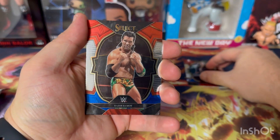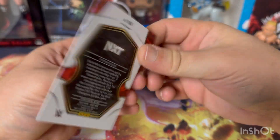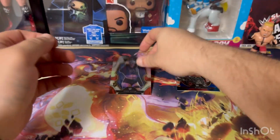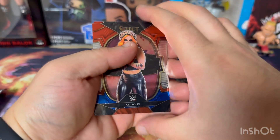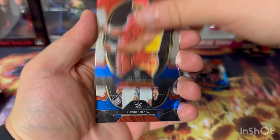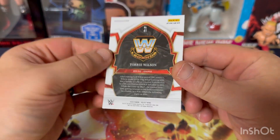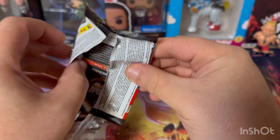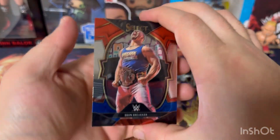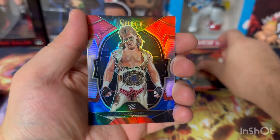We got Cora Jade, Razor Ramon, Mia Yim, and starting out with a prism of Tatum Paxley. Then a GG Dome Hulk Hogan — the Hulkster — and an orange flash of Tori Wilson, which is fun. Then Brawn Breaker, Bobby Lashley, Drew, and a Shawn Michaels.